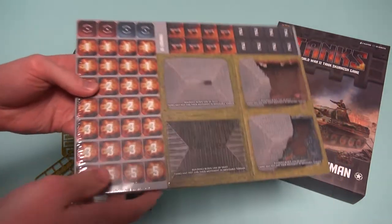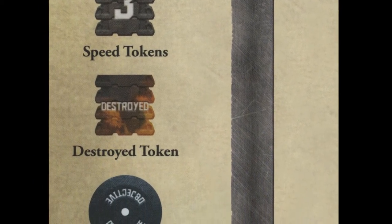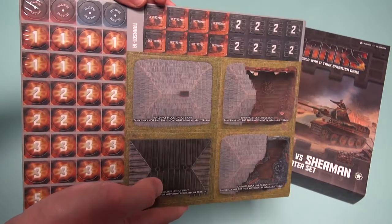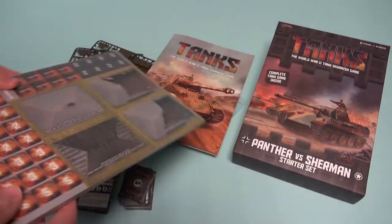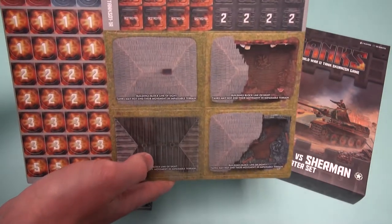The set also includes a number of tokens, measuring arrows and coloured dice. The tokens help to keep track of your tank's status, ID and objectives. The measuring arrows replace the need for a tape measure or ruler during the game, and the 12 dice are used for gameplay. You also get 4 heavy-duty cardboard houses and 2 forests in the box, allowing you to set up instant terrain wherever you choose to play.